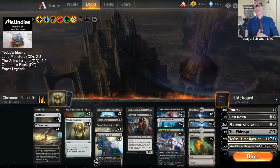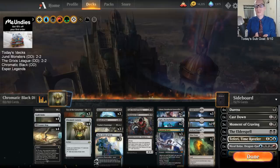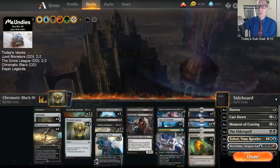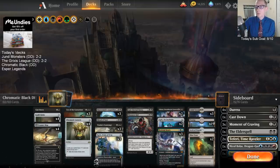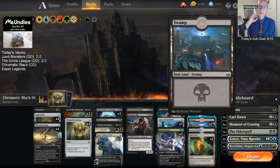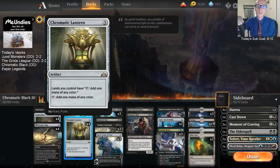Welcome everybody on Twitch and YouTube. We have our third donation deck of the day - Chromatic Black. This is actually my very first time to ever play a Chromatic Black deck list. Basically what we're doing is a single color deck playing all these swamps that allow our Cabal Stronghold to add a bunch of mana in the late game. However, we have Chromatic Lantern here that allows our lands to add mana of any color.